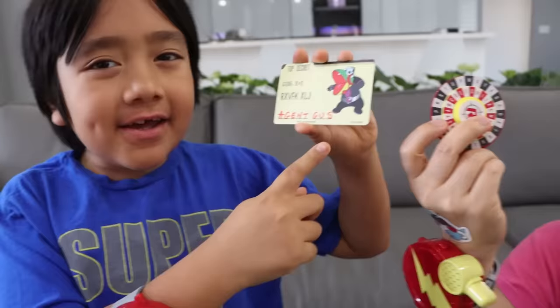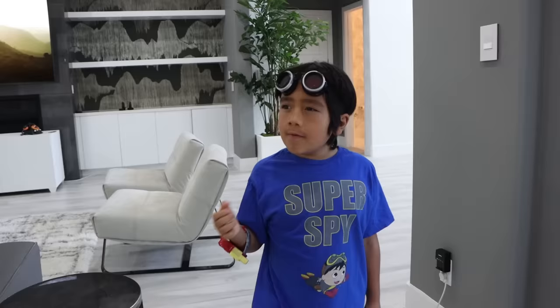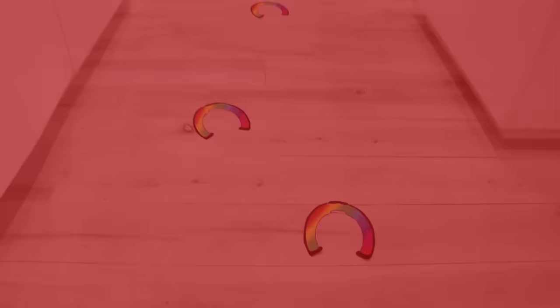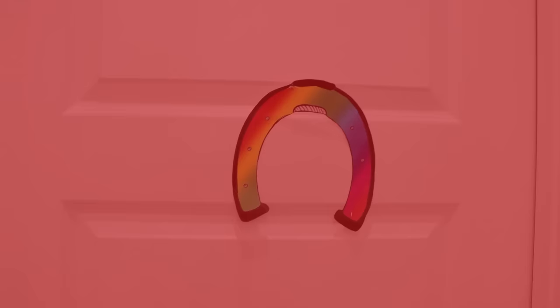I think I have everything I need to go find Daddy. I'm going to go find Daddy now. Good luck, Ryan. I'm going to stay here and watch out for anything unusual. Hmm, if I was a unicorn, where would I be? Wait, I can use my spy goggles. I see unicorn prints. Let's follow the footprints. This way. Why is there a footprint right here on the door? He must be in here.